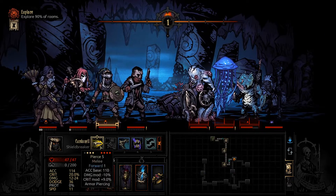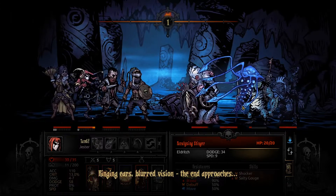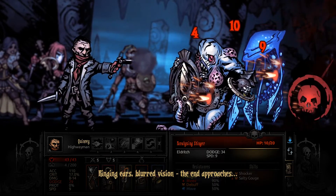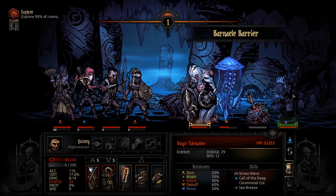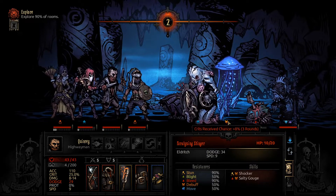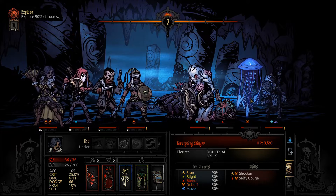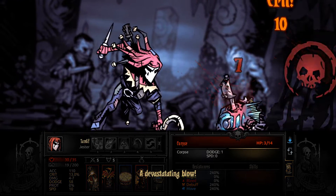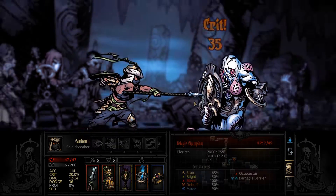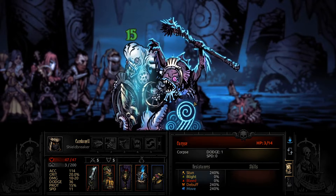We do want to start killing damage dealers here though, and I am doing a terrible job of that. We do have a shield breaker and other forms of killing people. Now we got them together anyways - the shield breaker can also just melt this guy's HP because she's fair and balanced.